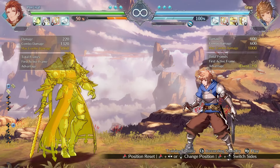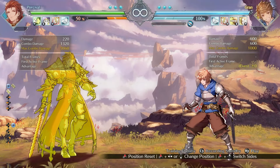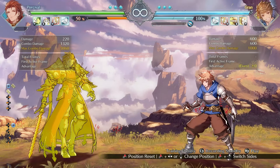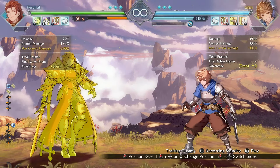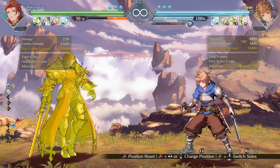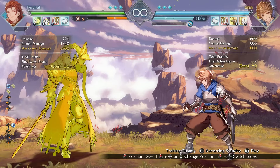His Ultimate Fireball has a few changes to make it more consistent across the board. It now hits twice and they modified the damage distribution. The point of this change is so that if the opponent ever blocks the first hit, regardless of the range, Percival is always plus nine — meaning that he always has a reliable situation for a setup to go for.